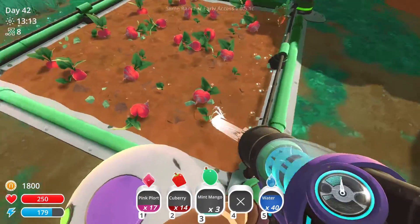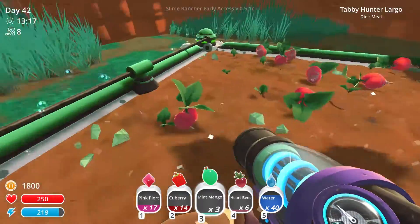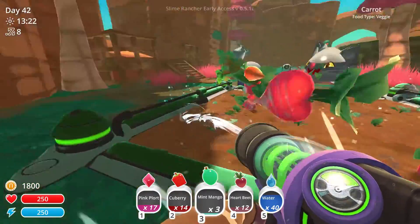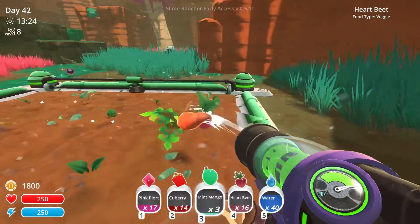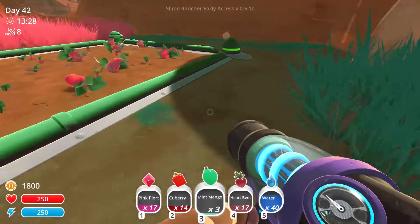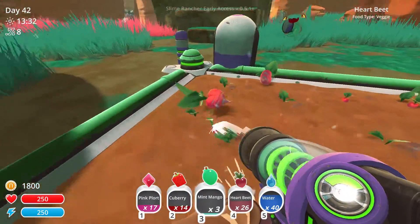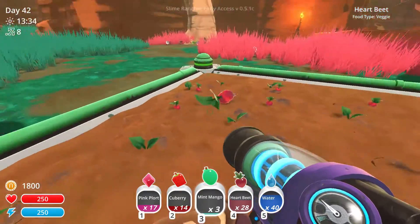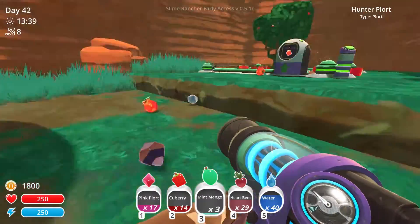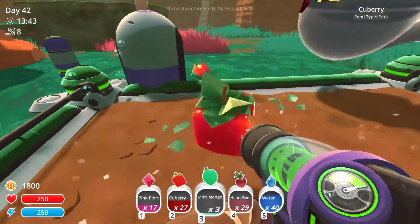This one seems to be okay. Heartbeats - stop running off with my heartbeats, you crazy kitten! I need to get some balls of wool in here, definitely. This is definitely a place for balls of wool. This is so much easier since I've gone down to just having heartbeats, mint mangoes and cubries. Definitely such a better idea.